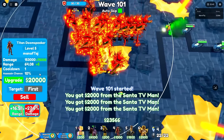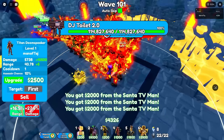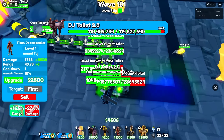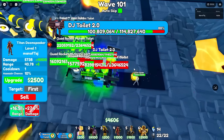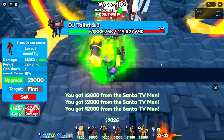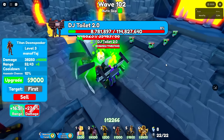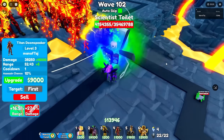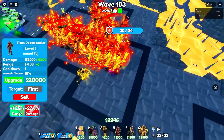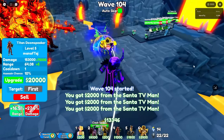These godly units are honestly making it crazily far — I'm shocked right now. We only have 1 left to max. The DJ Toilet 2.0 spawns with 114 million health and counts down from 110 to GGs. By wave 105 we fully max out the last shiny Titan Doom Speaker. We'll probably sell all our stances once we have about $150,000 saved up, if we make it that long.